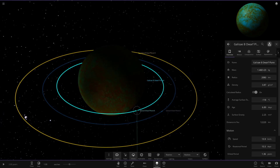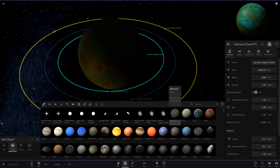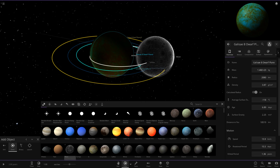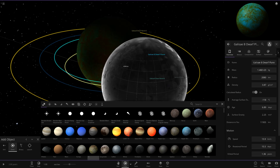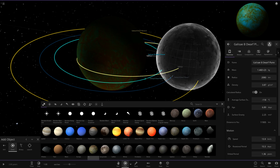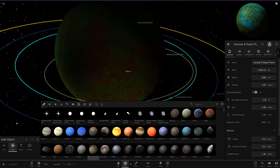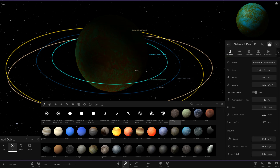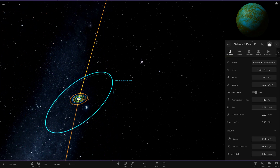This final dwarf planet has some tiny dwarf moons around it and is actually quite large. Comparing it to Mercury, it's a considerable size. Comparing to Pluto and then Io, it's bigger than Io. One of the smallest known exoplanets is around Io's size, so arguably this could be classified as a regular planet rather than a dwarf. That's open for discussion, but it seems big enough to potentially qualify.